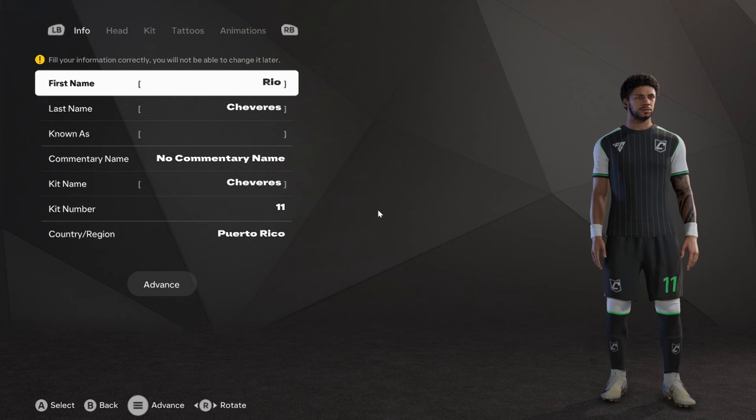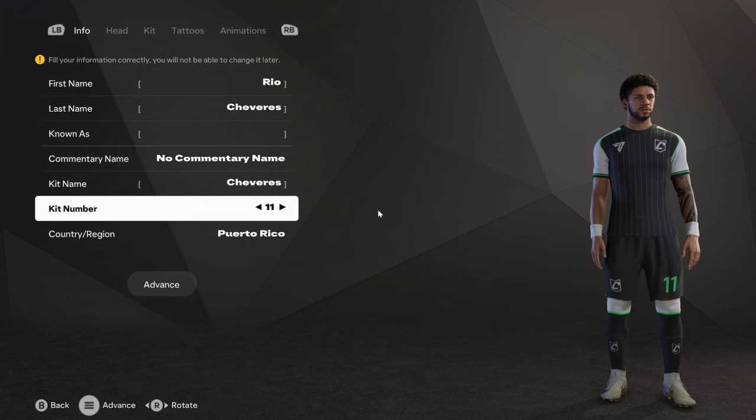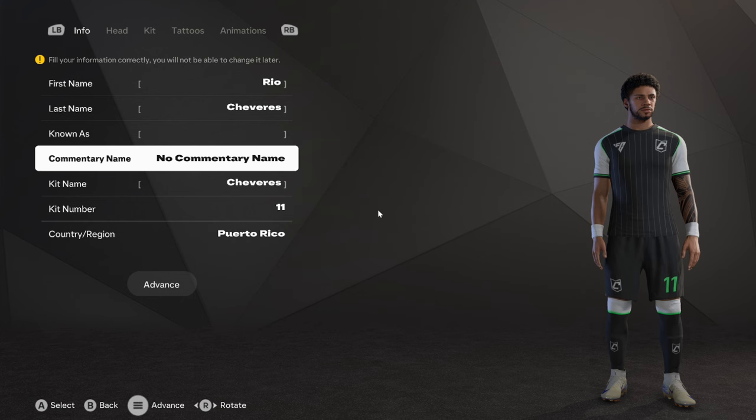What's up guys, it's Zed and this is episode 9 of the 'How to Create a Player on FC25' series. We have Rio Cheverez - I'm not sure how to pronounce it - but he's from Puerto Rico and he's going to be wearing the number 11 jersey. There is no Rio or Cheverez in the commentary name, so I'm going to leave that empty.